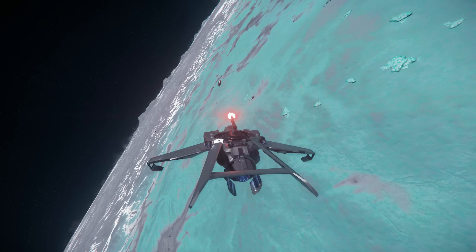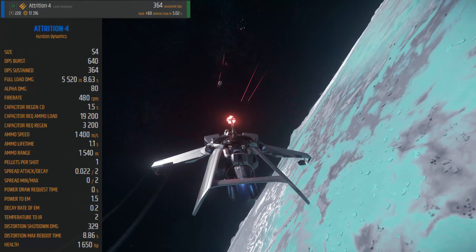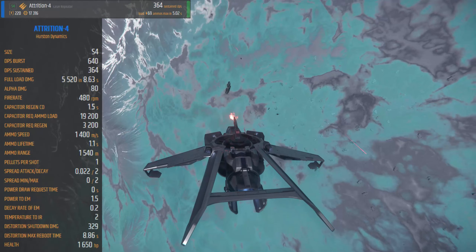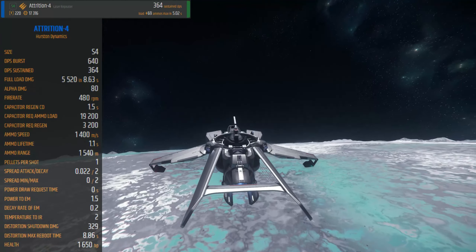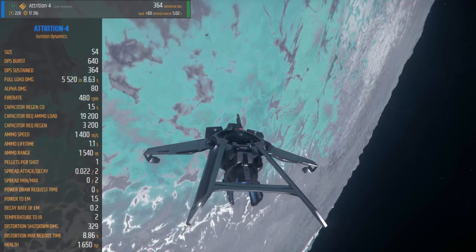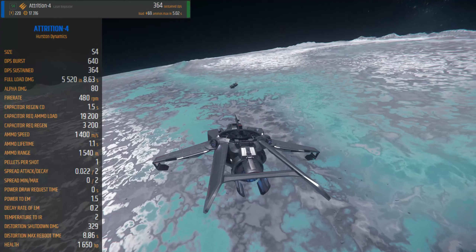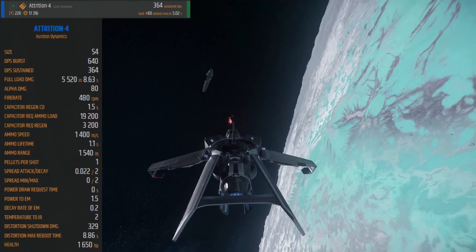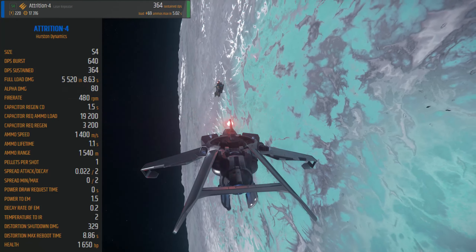And so comes the question: what about two size 2s compared to a size 4? Here we have the alpha damage and the sustained DPS of a size 4 Attrition. It is quite big — 640 DPS when you burst it out, the sustained is 364, with an alpha damage of 80. The full damage of a single steady burst from this weapon is 5520, and it takes over eight and a half seconds to unload it. To restore its ammo to full takes roughly over five seconds.